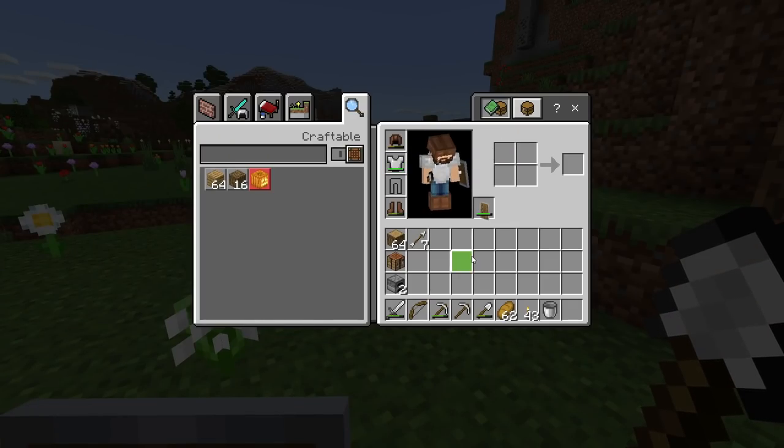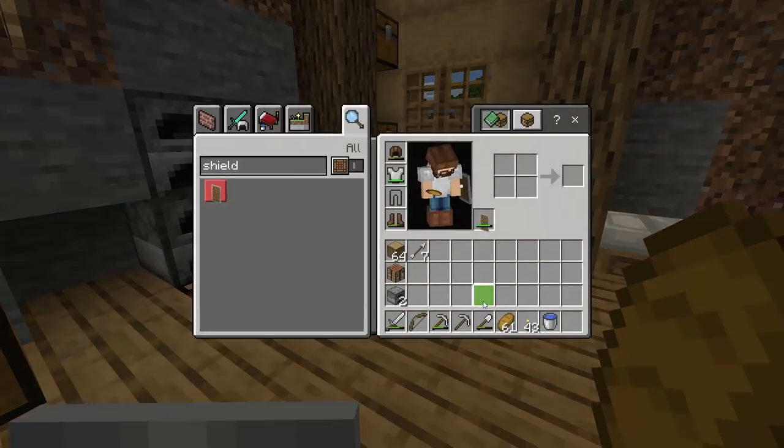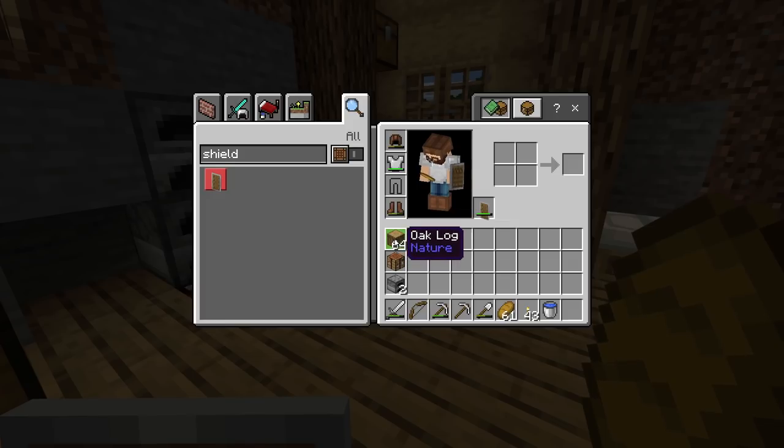Now let's get equipped and ready for the caves. It's important that you follow this so you have as much inventory space as possible to collect stuff — that way you don't have to come back up early. Bring a stack of logs — any kind is fine — to break down into sticks so you can make torches. Bring at least a half stack of torches to start.